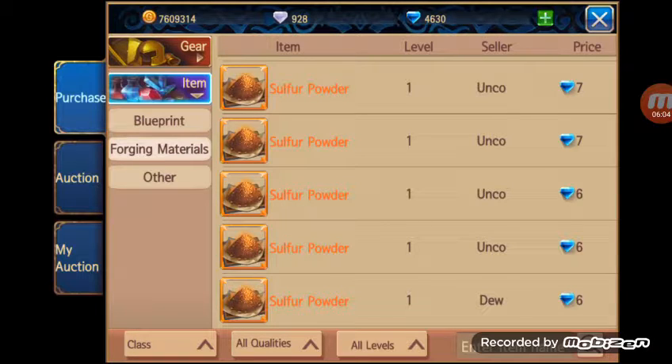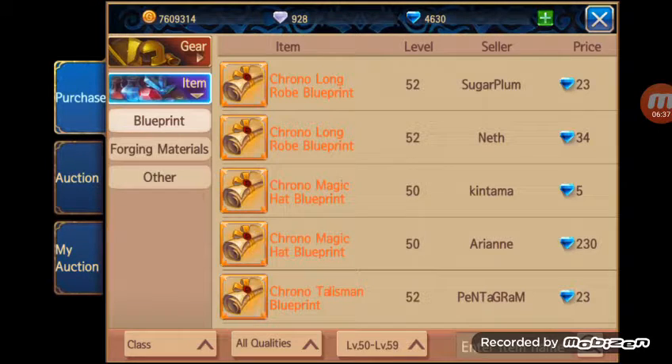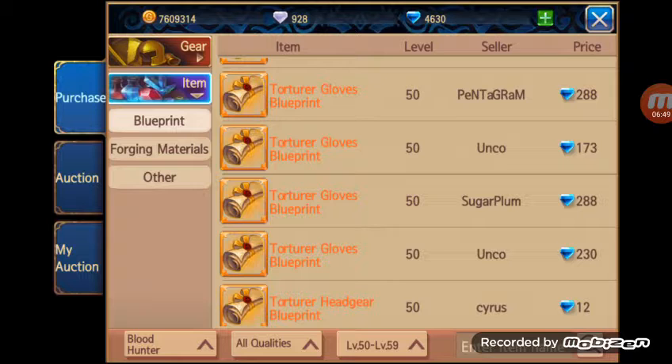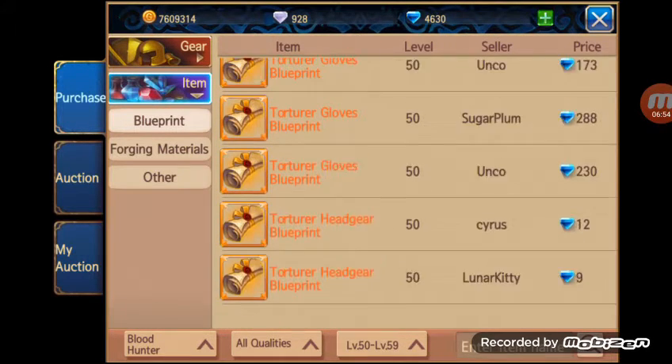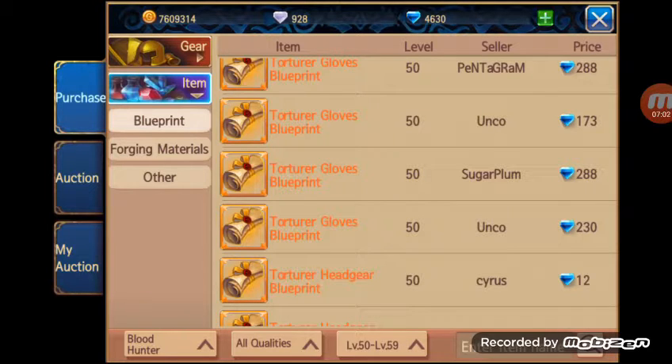A couple weeks into the server — maybe even a week in — you'll see a lot of sulfur powder being exchanged and sold. But since we have a lot of people in their 60s, sulfur powder is really useless right about now. The only thing I could think of is people lagging behind or new to the server are going to be buying blueprints. So what I have here is the torture gloves — we want to find out in the 50s how much these go for. We can even search over to the class blood hunter and find out exactly how much gloves are being sold for: 288, 173, 288, 230 — 150 diamonds for a level 50 blueprint like this is pretty low.